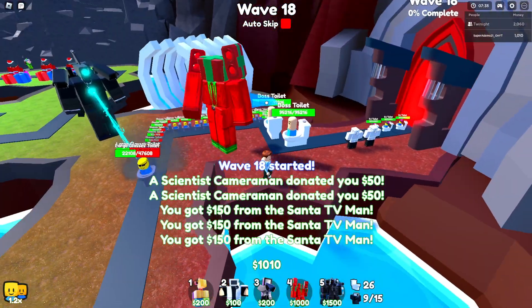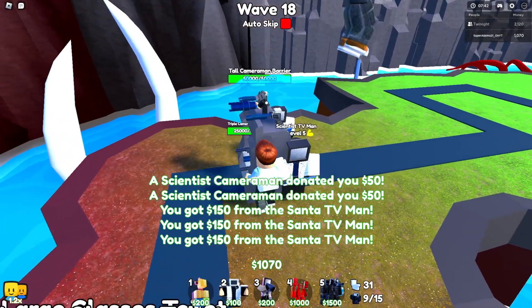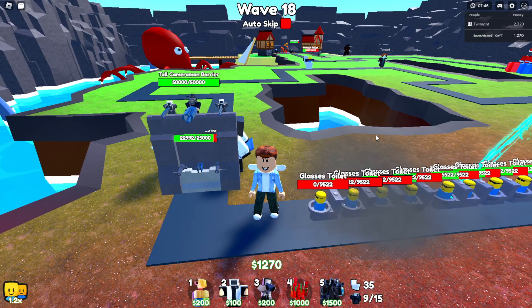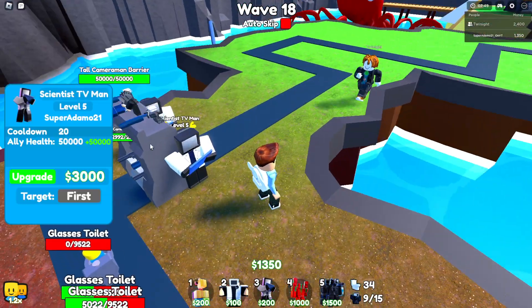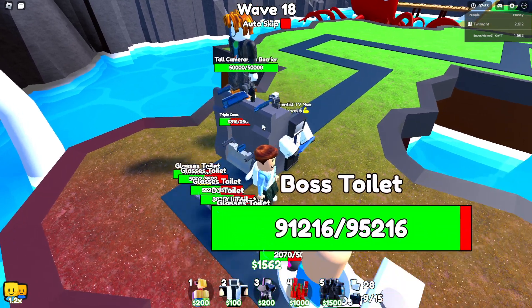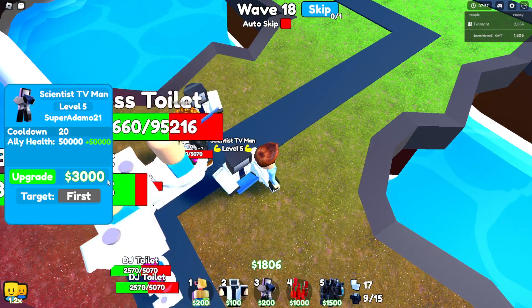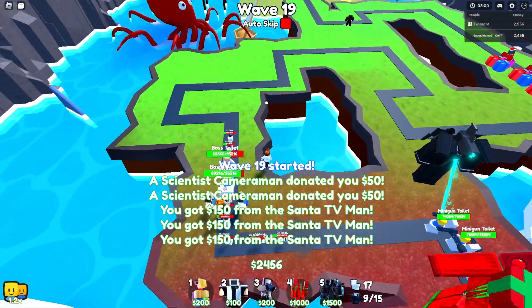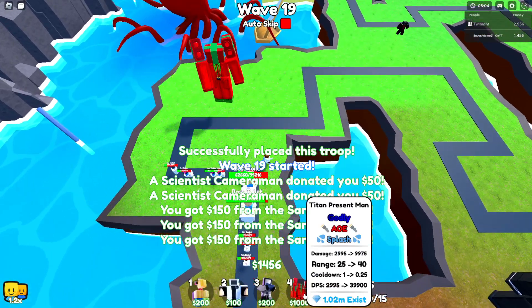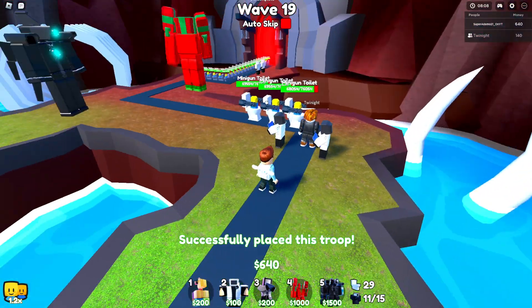The boss torch might be a problem, and my friend skipping the wave might also be a problem. It's actually really good — wait, it's only hitting one, not the other. Oh no! Summon, summon — Reese will help us in our journey.